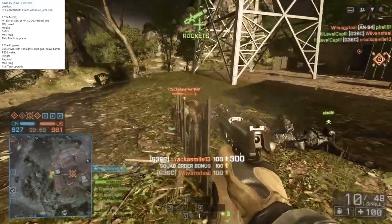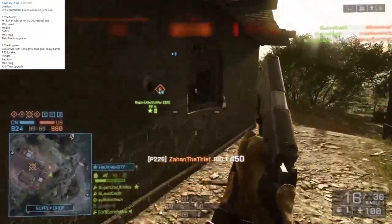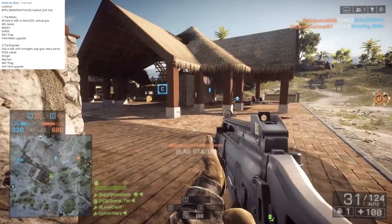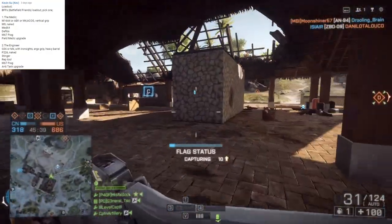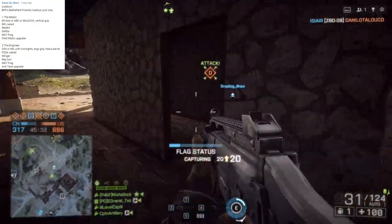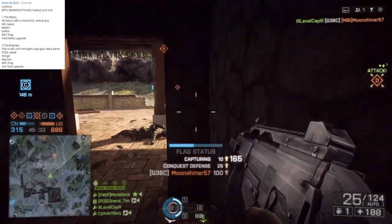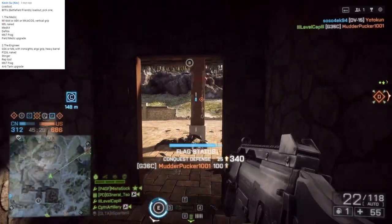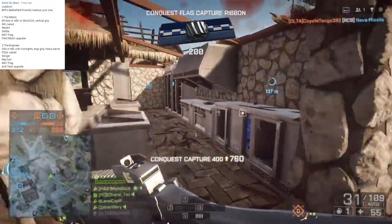He says: The Battlefield Friends Loadout. He gave me four different options. Rather than reading through all four, I'm just going to read off the second loadout, which is what I picked for the Engineer. This is the G36 or M4 with iron sights, ergo grip, and heavy barrel. For the sidearm, we'll be running the P22 naked with a stinger instead of a smaller RPG. Then we have the repair tool, M67 frag grenade, and anti-tank upgrade for more rockets.